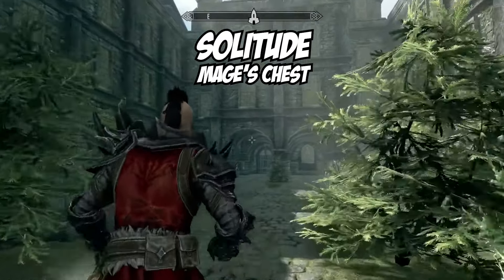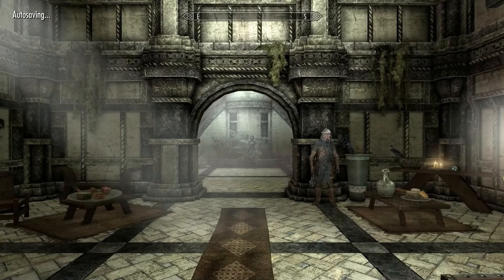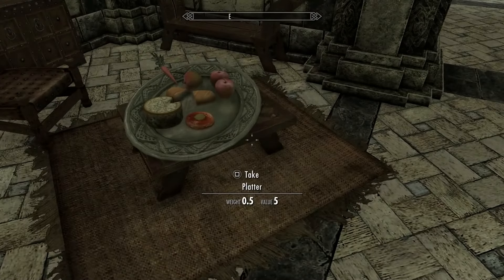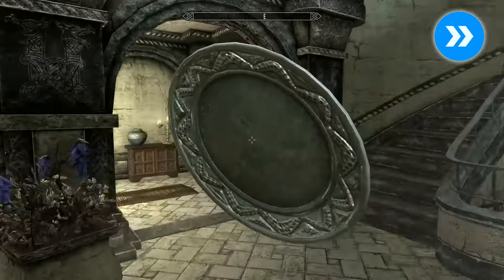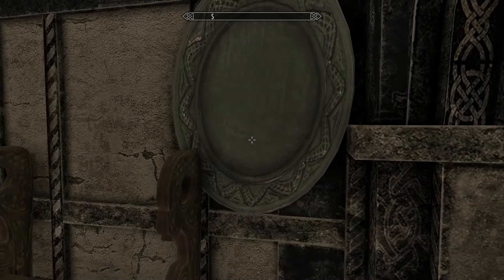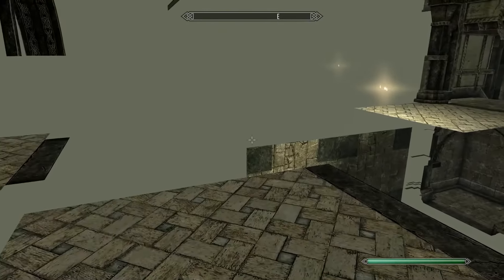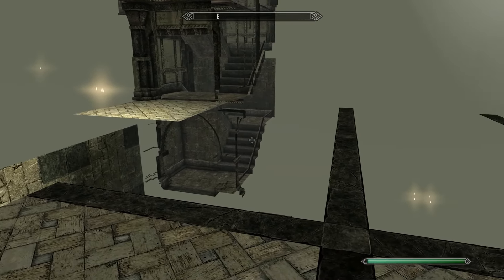An ultimate chest that's probably the trickiest to reach, but it is incredibly rewarding. Head to the Blue Palace in Solitude and grab yourself a platter upon entering. Take the left-hand corridor and balance the platter above this bench. Now, sprint into it like a madman. Some say that whirlwind sprinting can be easier than running — give both a try and see what works best for you.